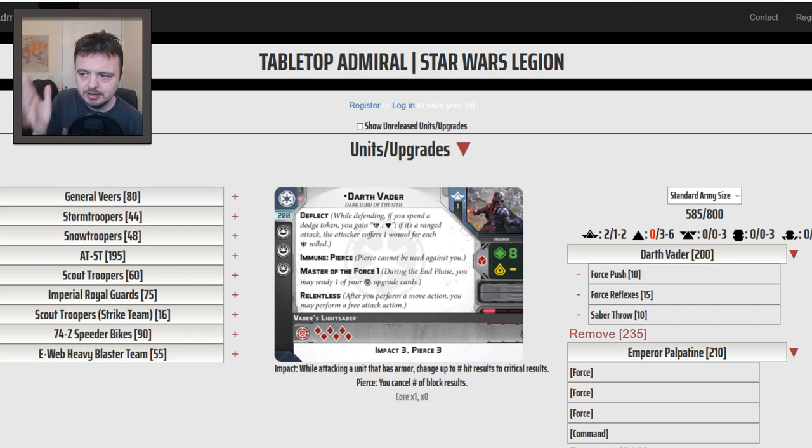Darth Vader is 200 points naked. He's got 8 wounds, no courage suppression — he basically can't be suppressed. He's got red defence dice with no offensive surge or defensive surge. The couple of key things here: Deflect is nice if you want to pop your dodge token. He's immune to Pierce like Luke is. Master of the Force 1 can be very important.